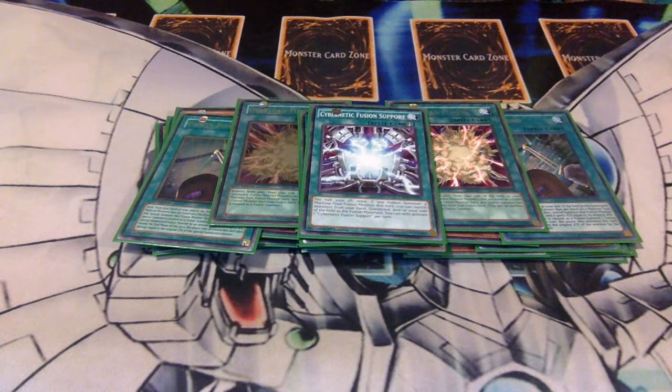Cybernetic Fusion Support came in key for me last night along with my Powerbonds. I'd use it to graveyard-play, so my opponent would think I had nothing, but I'd draw into either the Fusion Support or the Powerbond and already have the other. I'd activate it, cut my life points in half, then Powerbond out whatever I needed. With Rampage that's much better now because you only take 2100 at the end phase instead of the 2800 or 4000 I usually take.